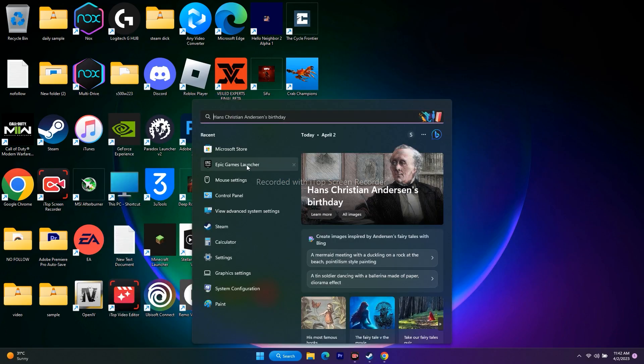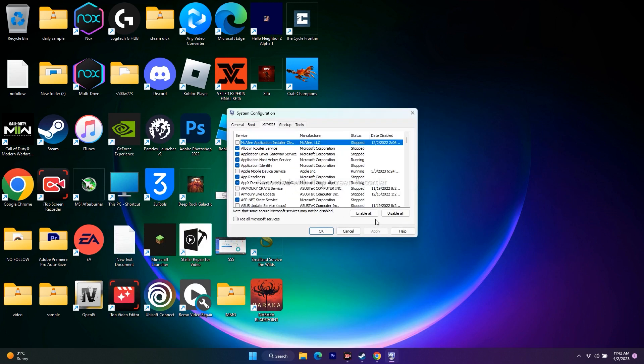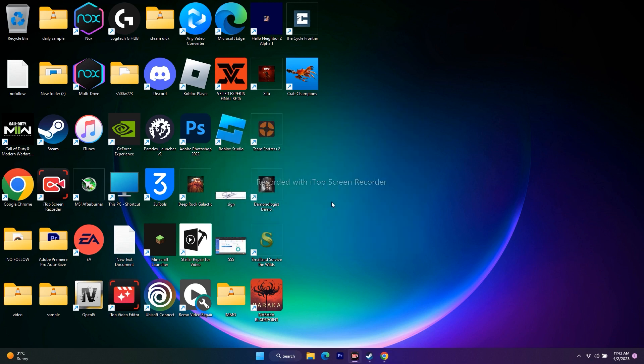The next step is to perform a Clean Boot. Go to the search bar, open System Configuration, go to the Services tab, check 'Hide all Microsoft services', then click Disable All. Click Apply and OK. If it asks for a restart, restart your PC and then try to play the game.